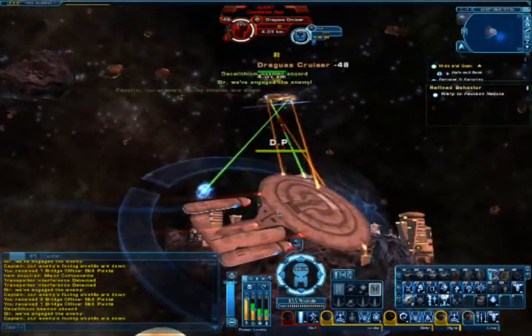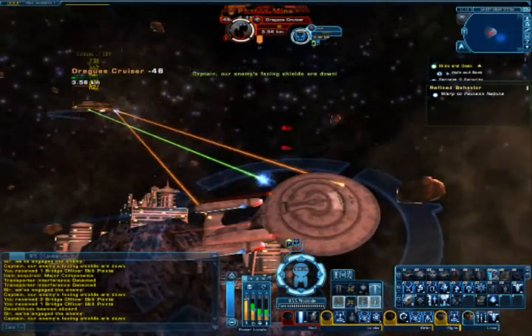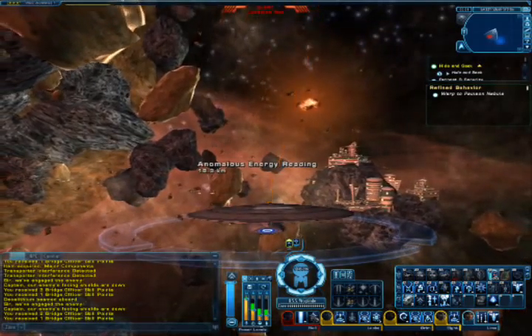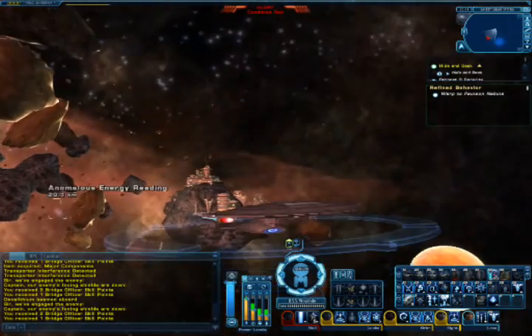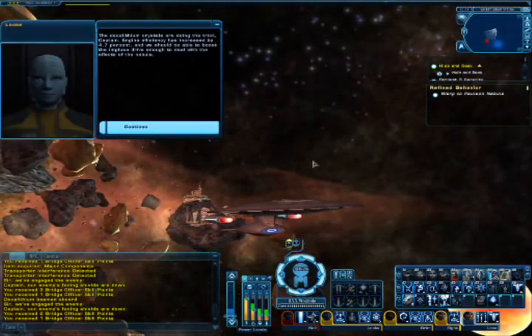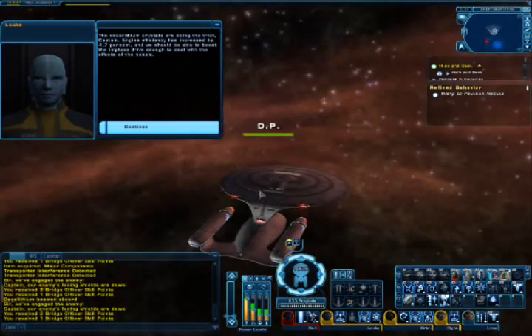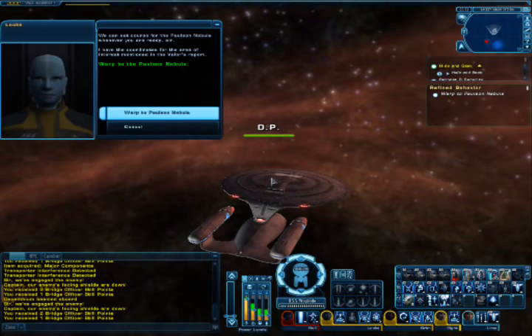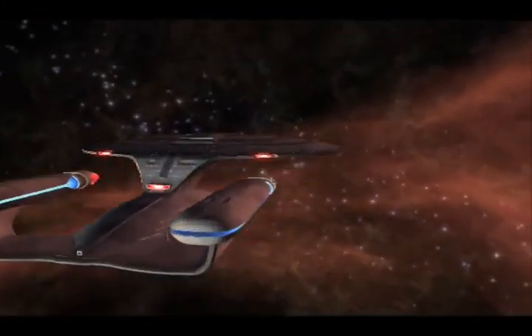I'll take your Decalithium. The Decalithium crystals are doing the trick, Captain — engine efficiency is increased by 4.7%. We should be able to boost the impulse drive enough to deal with the effects of the nebula. Oh, the number 47 — will Trek writers ever get tired of you? We can set course for the Pulsan Nebula whenever you are ready, sir. I have the coordinates for the area of interest mentioned in the Valor's report.